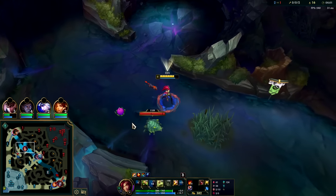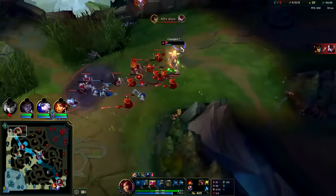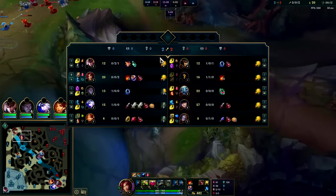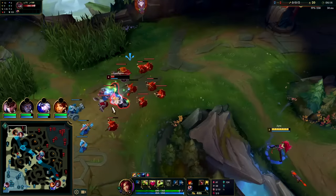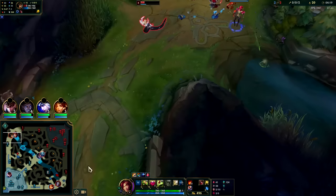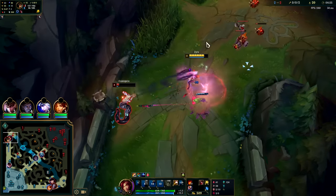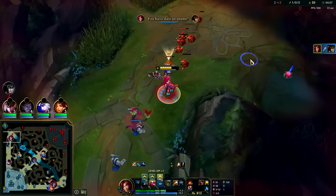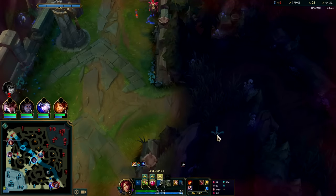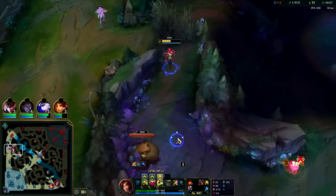Top lane's looking extremely gankable. Your E has a travel time and your Q has an activation time, so you can Q-W and it'll still work, or you can E-W and it'll still activate your plant. She doesn't have boots - she should try to suicide into my turret. Gotcha. Well played to her - psych. I'm gonna go for Gromp; the wave's in a pretty good spot for Quinn.